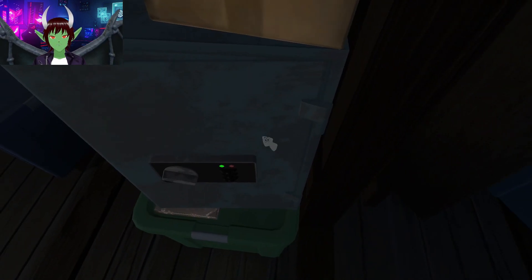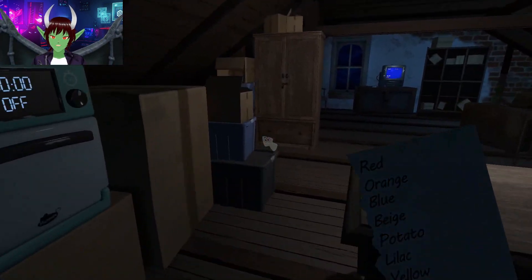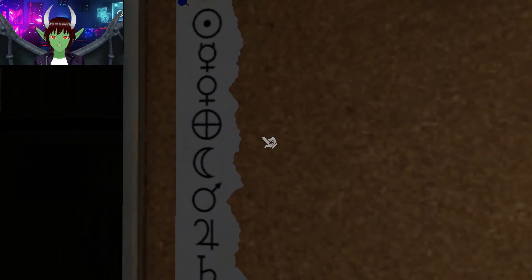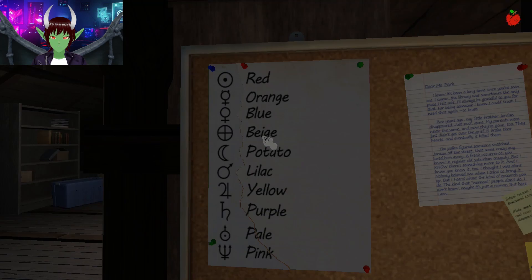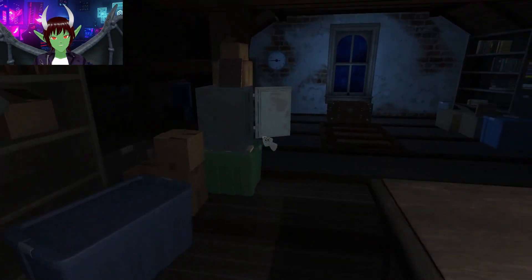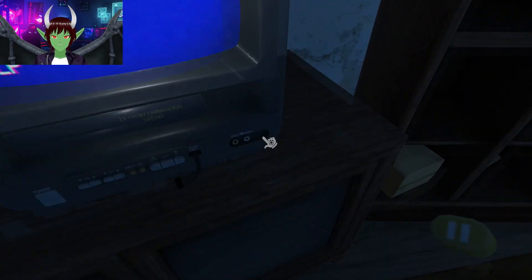The code definitely worked. We have a torn piece of paper — I know where this goes. This goes on that bulletin board, because if you remember from our last playthrough, this part of the bulletin board was ripped off. So yes, that's giving us some type of shape code for certain things.